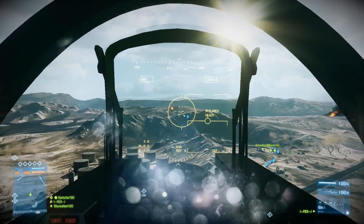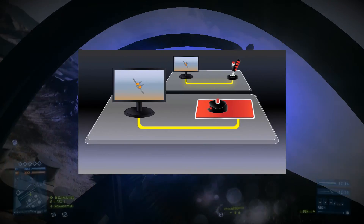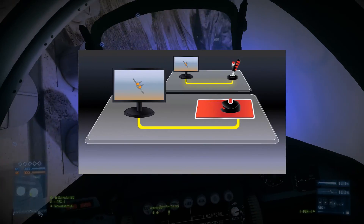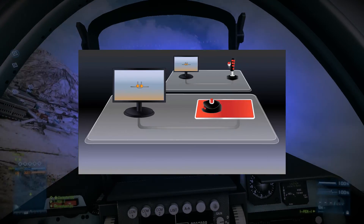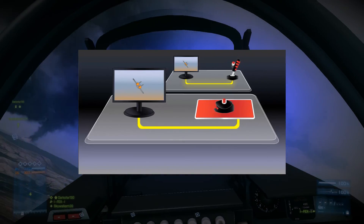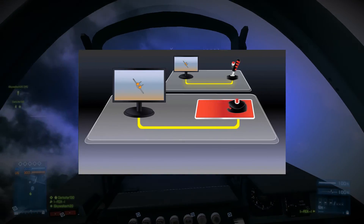Now the solution to this is quite simple. All you need to do is turn your sensitivity way up. That way you can keep moving the mouse very, very slowly and get the same turning effects. The slower you move the mouse, the more mousepad space you have, and the less often you have to pick it up and move it.